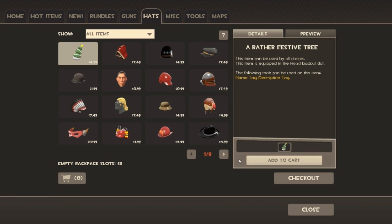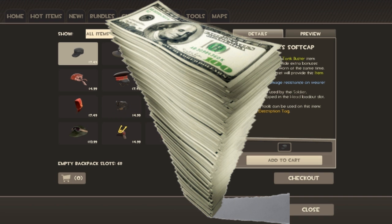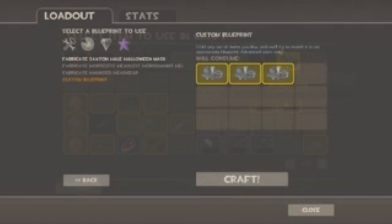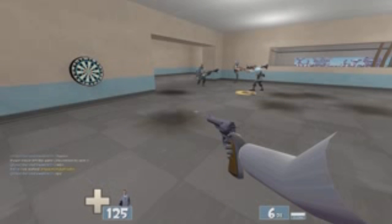Buying one is also simple, but it costs real money, so try not to waste too much of it. Just remember, every time you buy a hat in TF2, Gabe Newell gets a Snickers bar. Crafting a hat is actually pretty hard work. First, you gotta get three refined, craft them together, and BAM! You get a shitty fucking hat.